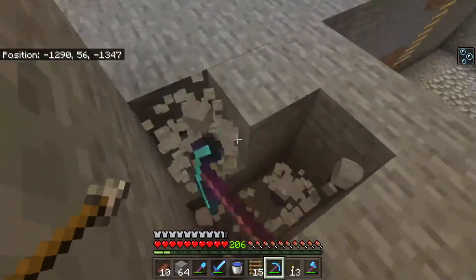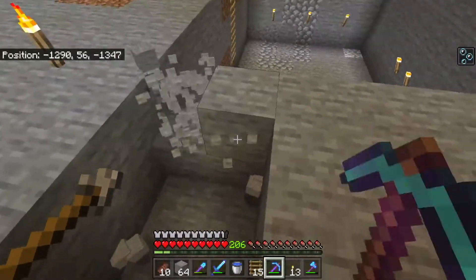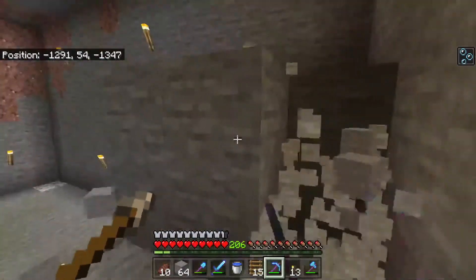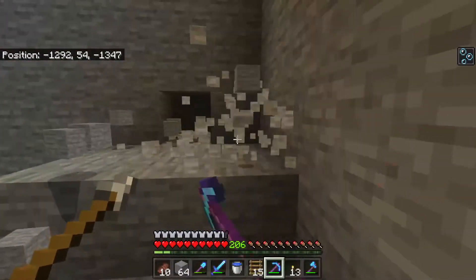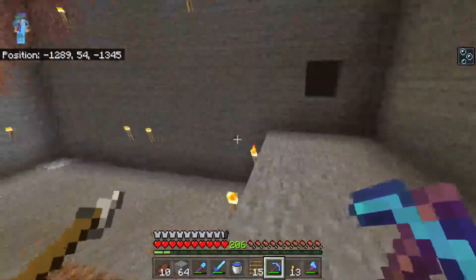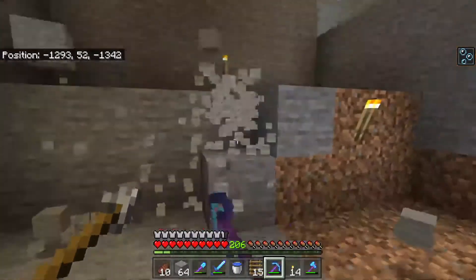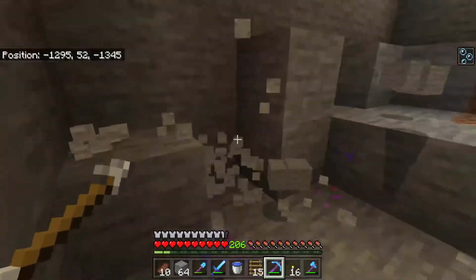We'll dig down. I'll have to make sure to place torches — I've got plenty of them. It's one thing I always have a lot of is torches. I end up making way too many to go mining and I don't end up using all of them. Then I just throw them in a chest, and by the next time I go mining I forget that I have them, so I make a bunch more. Maybe I should just make a dedicated torch chest — that would be smart.